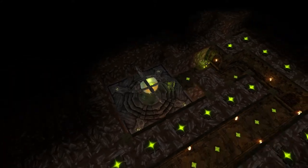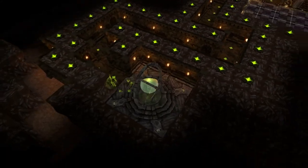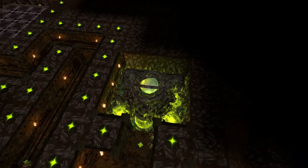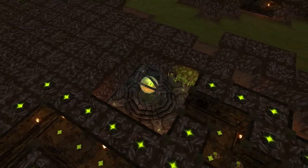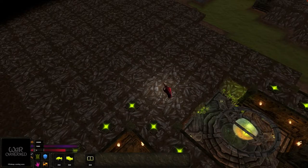You have discovered a Perception Shrine. The Perception Shrine will remove Fog of War over a large radius, allowing you to react swiftly to enemy movement. Cool. You have discovered a Perception Shrine.